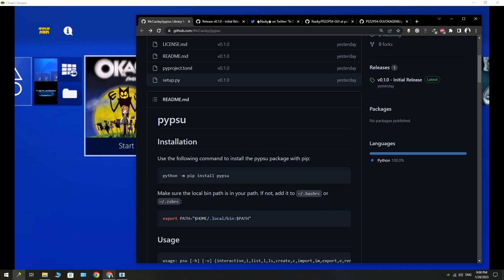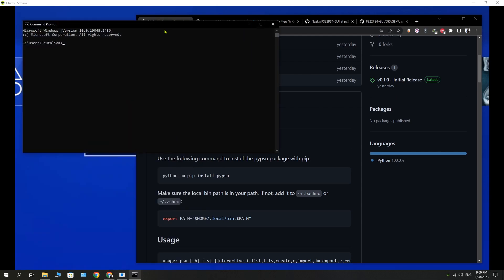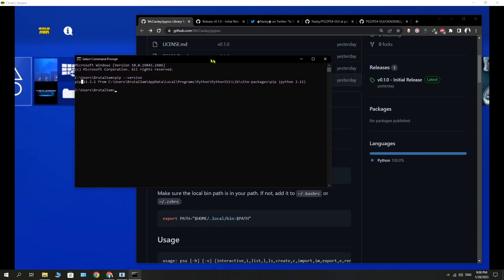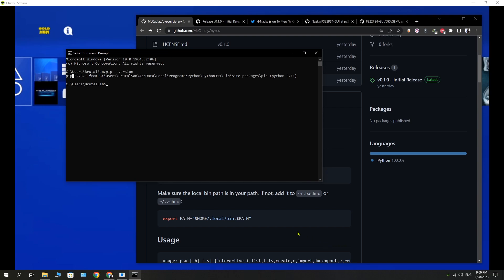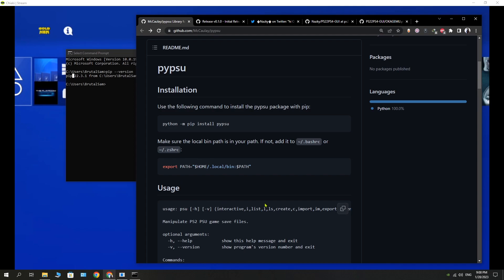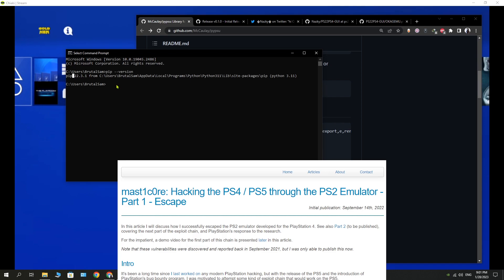What you see in this video is basically testing the different functions of this tool — creating, listing the files within the PS2 save files. I already have a PS2 save file, so you see me testing functions like listing files, creating, renaming, importing, and exporting. This is the second step towards testing the Masticore bug.